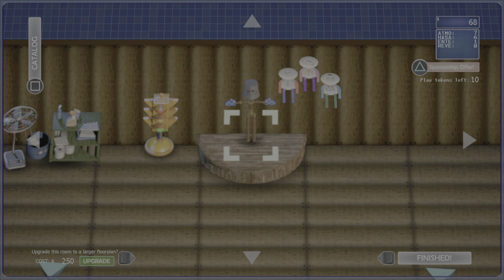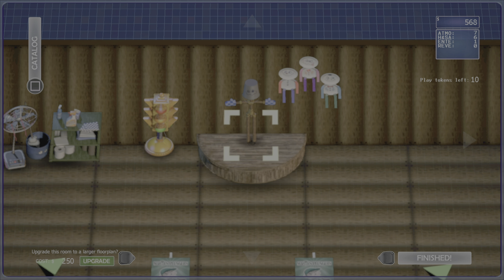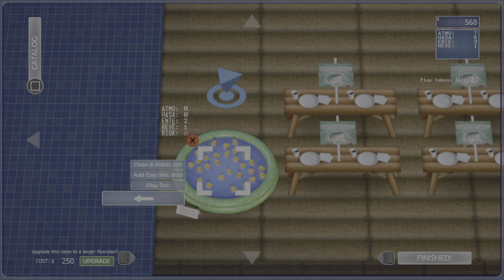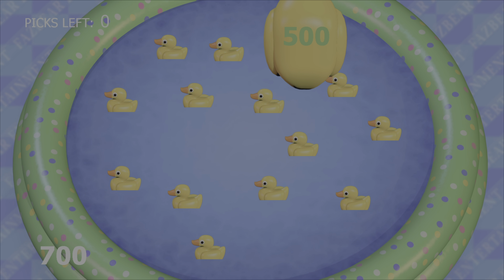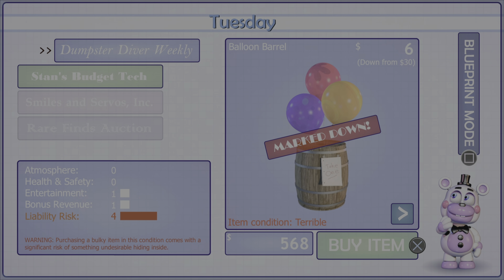We have a sponsorship offer. I'm gonna take it — here's the thing about sponsorships, they're gonna appear while you're trying to work during the night, but I'm gonna accept it because we get five hundred dollars if we do. Let's put our duck pond down — boom, let's play-test our duck pond. One hundred, nice, let's go! Five hundred — let's go, I'm just better at this. Let's go back to the catalog.